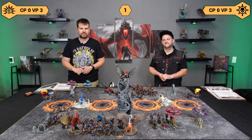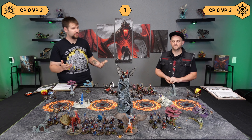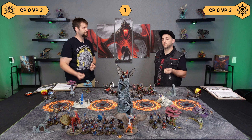Turn complete. We'll score it up. Easy turn for the Cities of Sigmar. We matched the Slaves to Darkness and scored three points. Both of us are in a good spot. Neither of us really want to go next, but we're both fine if we have to. So let's go ahead and roll off and see what happens for battle round two.